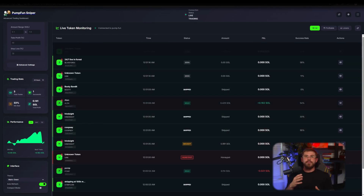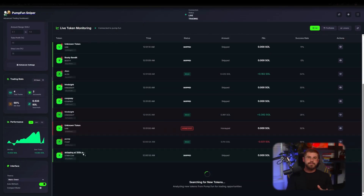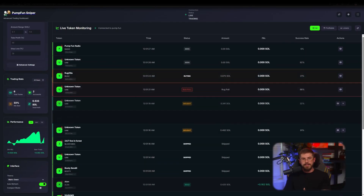Then I set slippage tolerance — say 5% — and target take profit at +50%, stop loss at 30%. All of this is under the 'Configure Your Trading Strategy' interface. Neat and clear. I press Start.